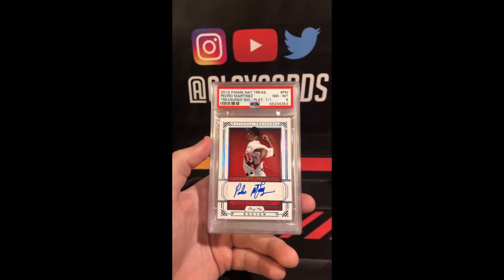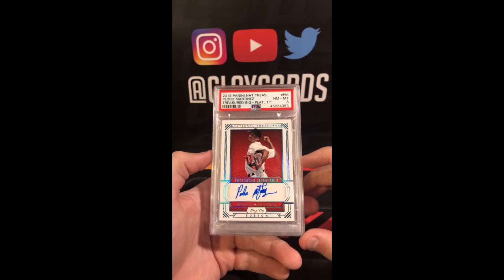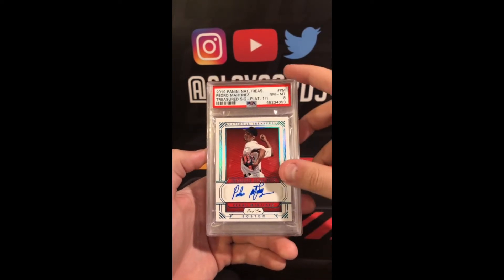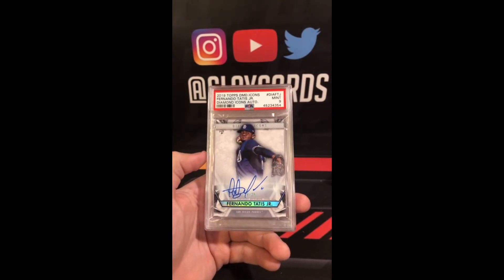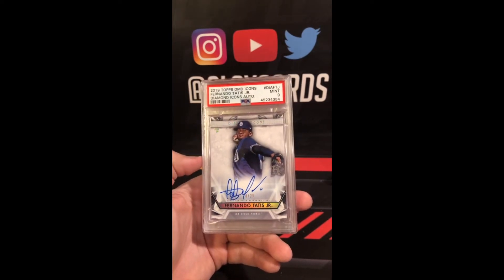2019 National Treasures Treasured Signatures Pedro Martinez Platinum 1 of 1, 8. A Diamond Icons Auto of Tatis 9 — 18 of 25.